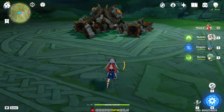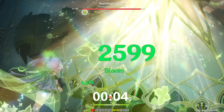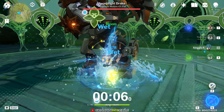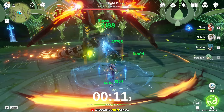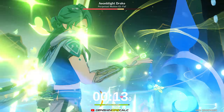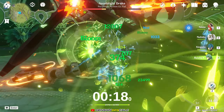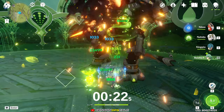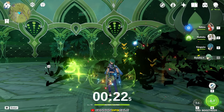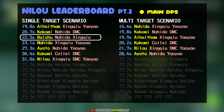With Baijou as the main DPS, the rotation should start with Nilou's elemental skill, followed by Nahida's elemental skill and burst, then Xingqiu's elemental skill and burst, then Baijou's normal attack, skill, normal attack, burst, and then spam normal attacks. As you can see, this team clears a single target boss in just 22.5 seconds. Although it's not the best, it's still great. Now let's check out their performance against multi-target scenario.